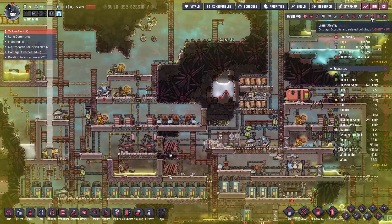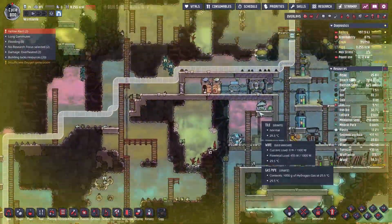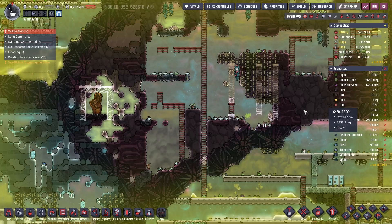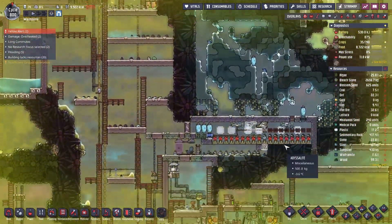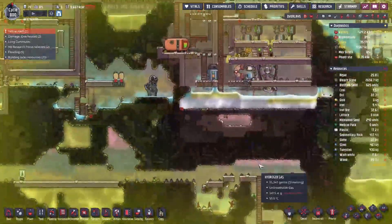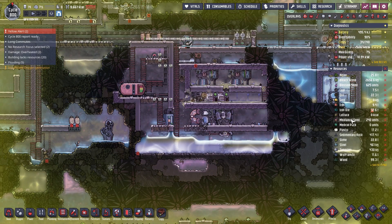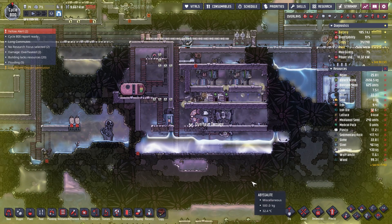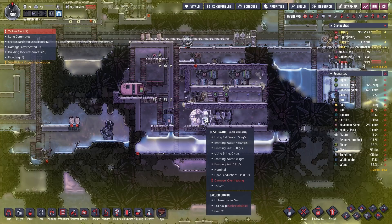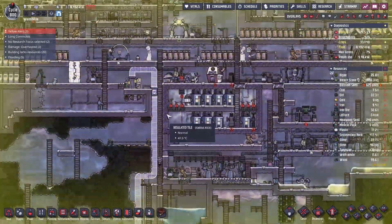Surprisingly breathable down here, and surprisingly germ free — except for up here but whatever. They're starting to do this, that's good. Bleach stone went up slightly. This has not gone yet, not a huge priority. This is probably just about broken. Shift change not helping things much — I'll just deconstruct it and reconstruct it afterwards, not much I can do about that. This is not dropping much, that's good. I don't need to make anything right now so that's fine.